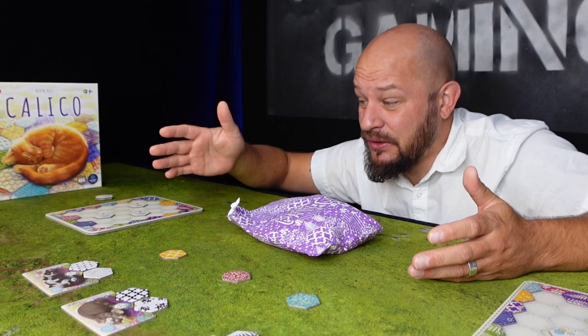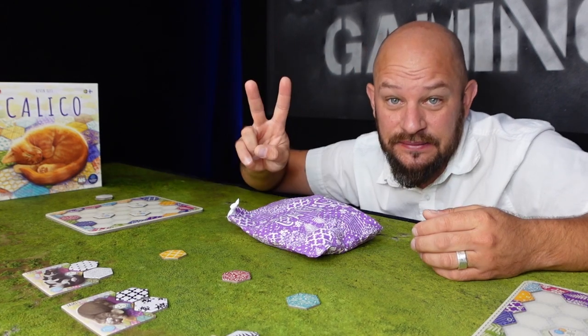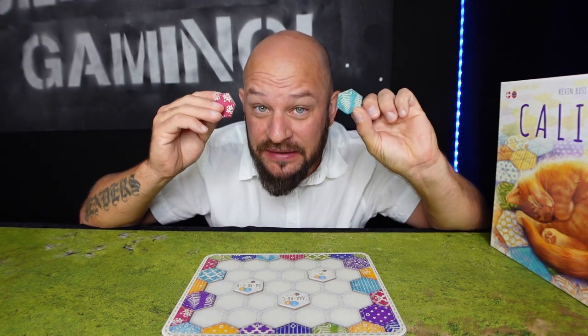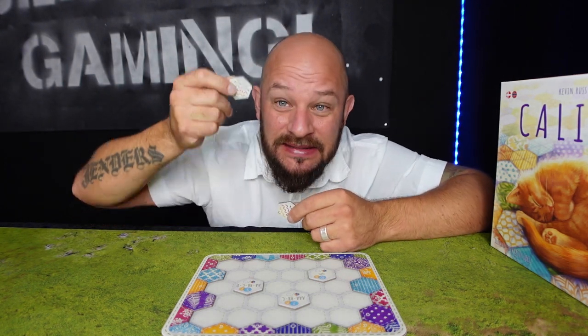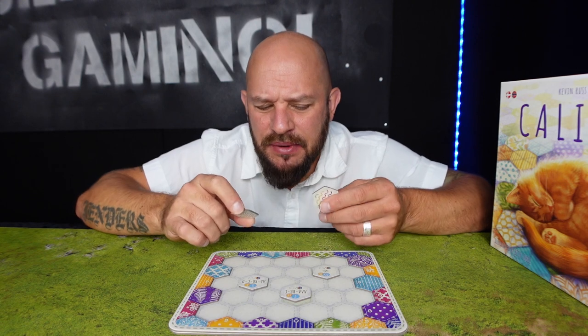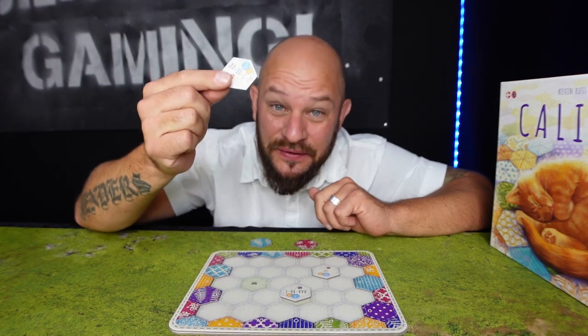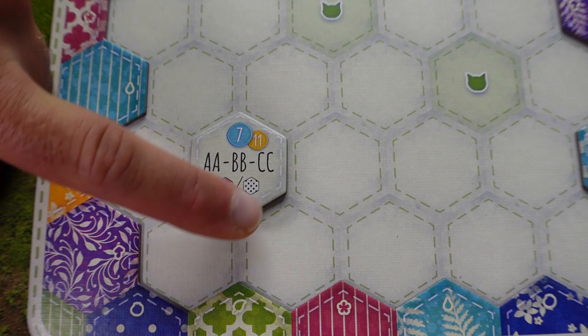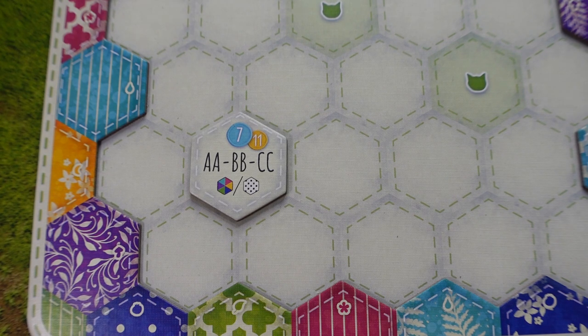During a player's turn they need to do two things. The first thing is to take one of the two patches from their hand and place it on their little board, which represents the quilt they are trying to make. But how do you know how to place them? To know that, we need to look at these little design goal tokens.